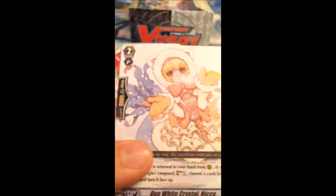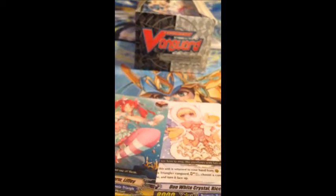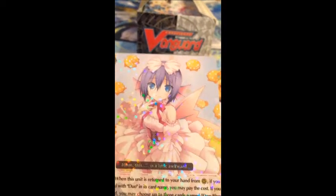We have Duo Dream Idol Mane. Duo White Crystal Rikka. Duo Morning Charm Liffy. Duo Soulful Melody Salinga. And Duo Blue Marine Chateau Themis. In the other pack I only had, like, one or two white ones out of the whole pack. This one was more of a 50-50.